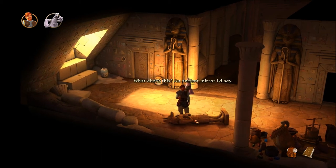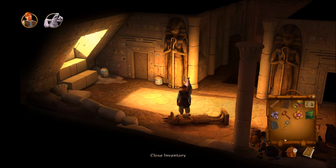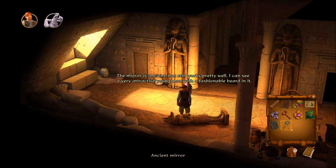What about this? An ancient mirror, I'd say. You can't take that — that is the first mirror that was ever made. Pharaoh Taktat was very particular about his appearance; he needs the mirror. Not anymore, I'm quite sure of that. The mirror is ancient but still works pretty well. I can see a very attractive young man with a fashionable beard in it. Oh, give me a break.